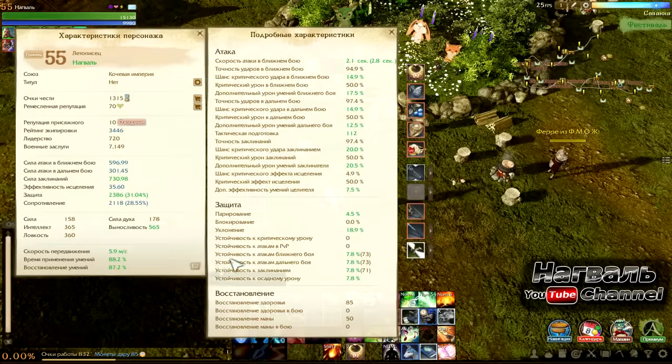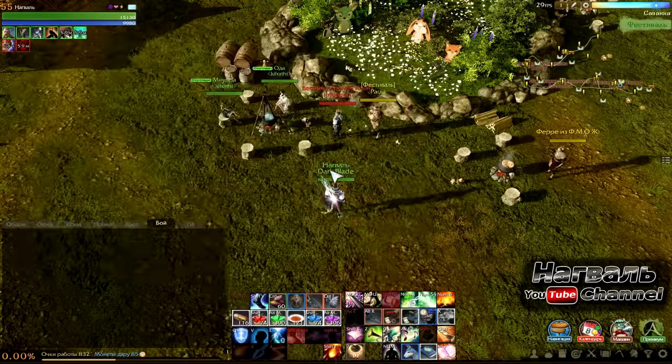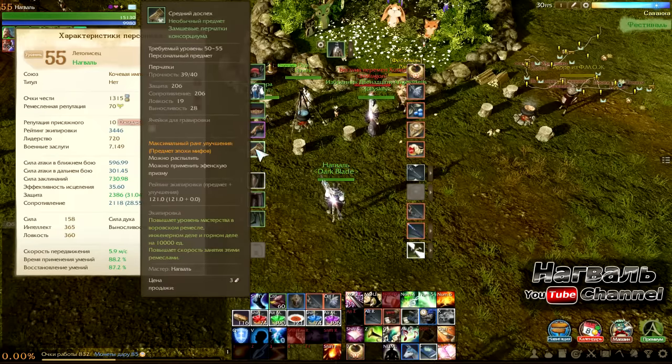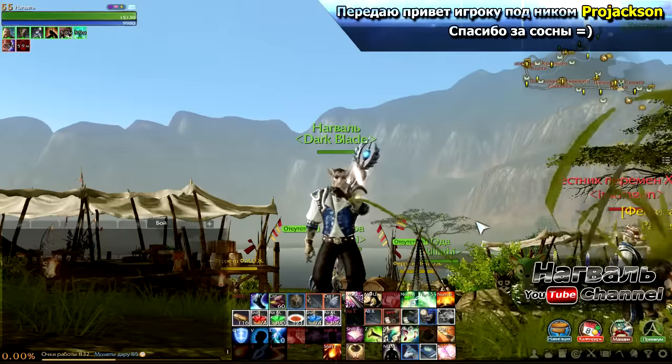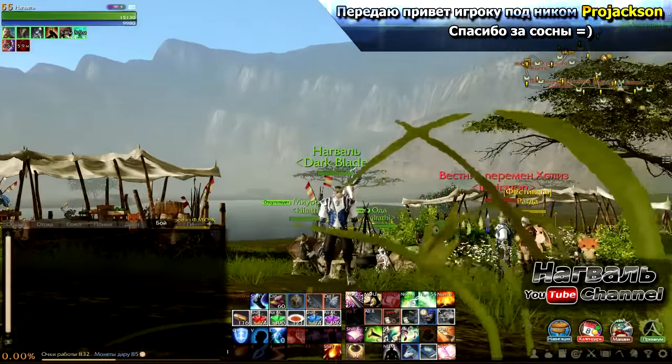В общей сложности у меня, например, уклонение сейчас почти 20% — это достаточно неплохо, притом в среднем сете и без гравировок. Ну что ж, на этом пожалуй все, надеюсь информация была полезна, спасибо за просмотр, с вами был Нагваль, всем пока.